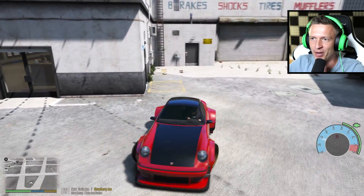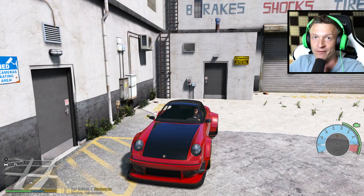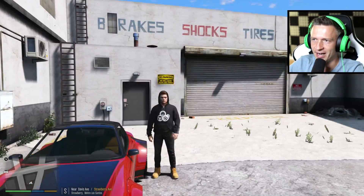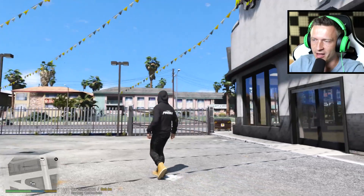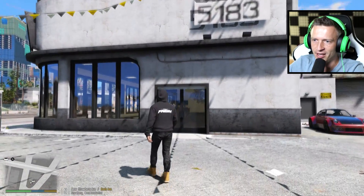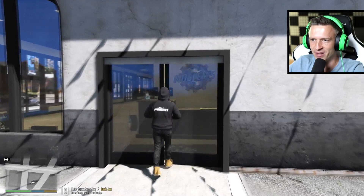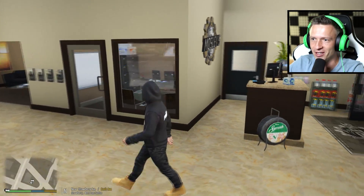Alright, here we go — we are pulling up on the location. There should be a manager here waiting for me. Let's go inside and see if we can find them. This is like, they've updated this place quite a bit — Mosley's Shop. They have some of the best performance mods. But here we go, this is the vehicle right here, we just gotta get the keys from the guy.